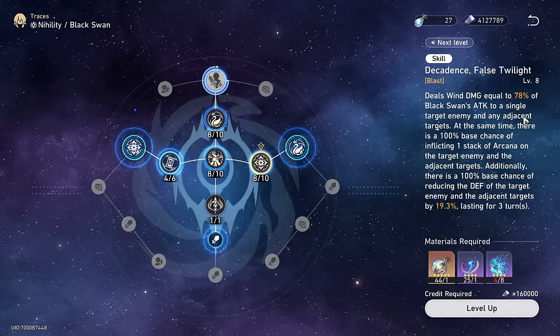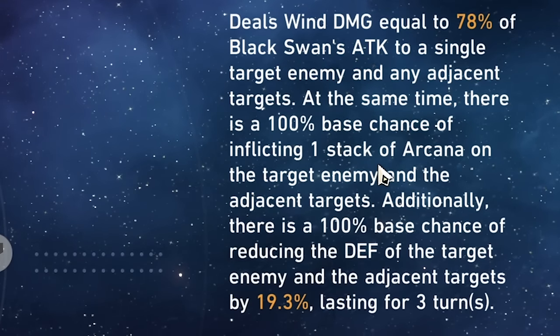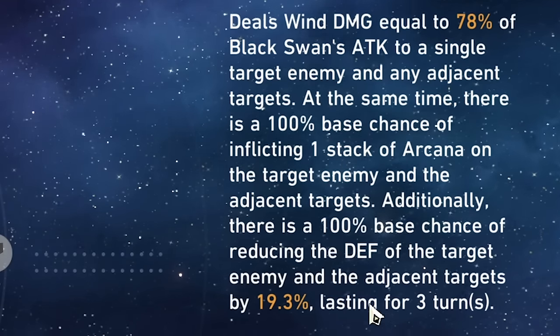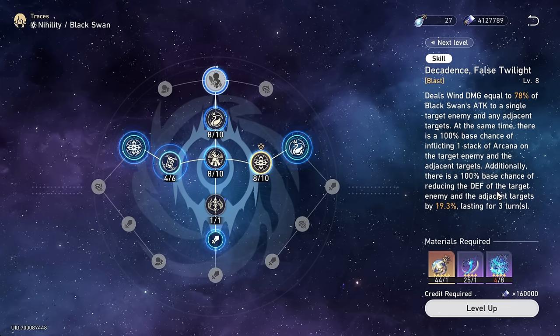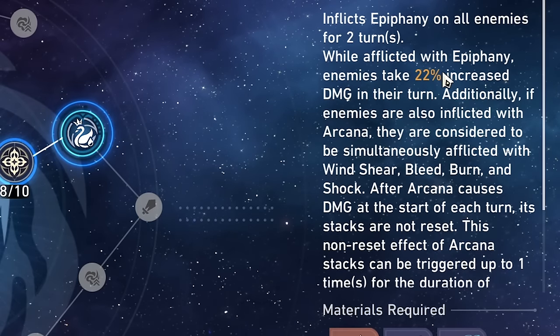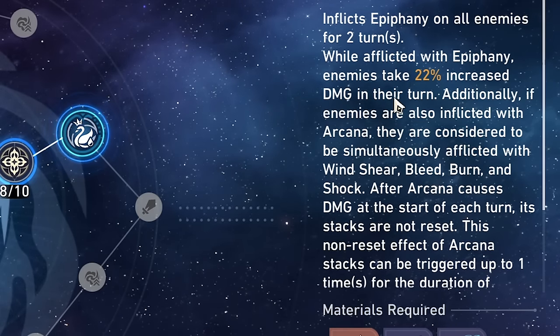Her skill is quite nice. It's not only an AoE attack, but there's also a 100% base chance to inflict a stack of Arcana and a 100% base chance to reduce the death resistance of the target enemy and the adjacent enemies by 19.3% for three turns, at least at level eight here. So she's a DOT character, but also a death resistance reducer. Her ultimate will apply Epiphany to enemies. They'll take 22% increased damage on their turn, which is of course when DOTs explode.